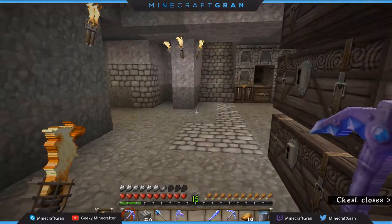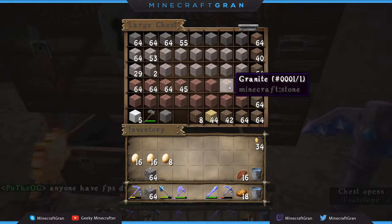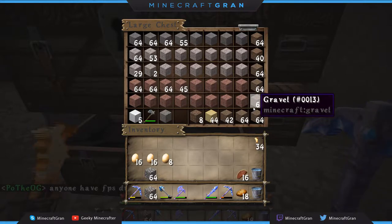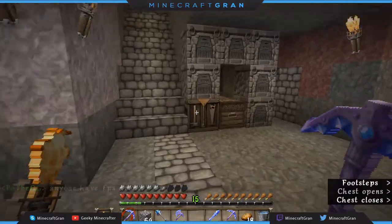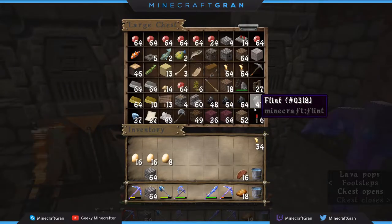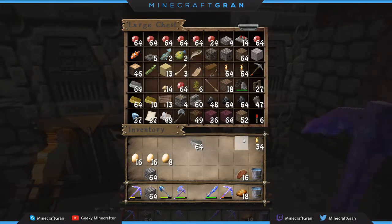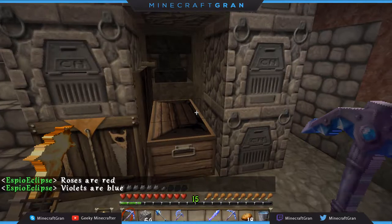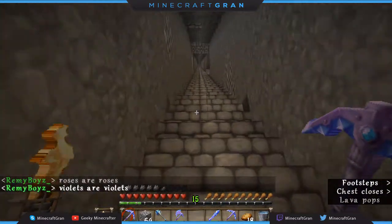I've got plenty of cobble. I need two dispensers. Oh, I'm going to need some more string. I'm not sure if I have any — let's check upstairs.